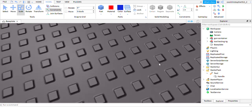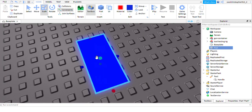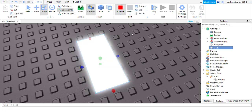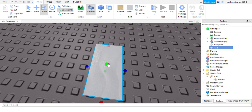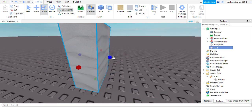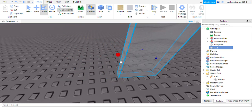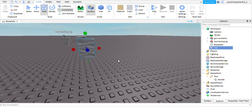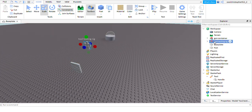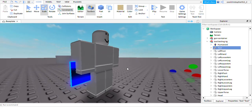Now you basically just want to make a door. I'll just do a very simple door like this. You can also test your tools by putting them on a rig. As you can see, this tool isn't quite right yet - this is where the Robux plugin comes in.